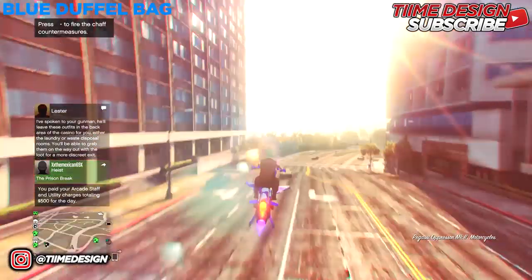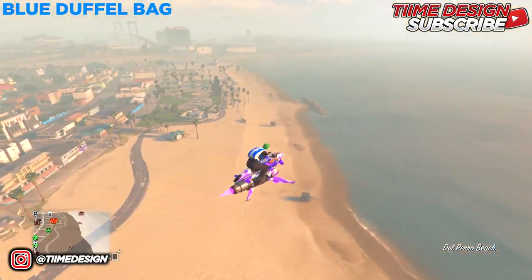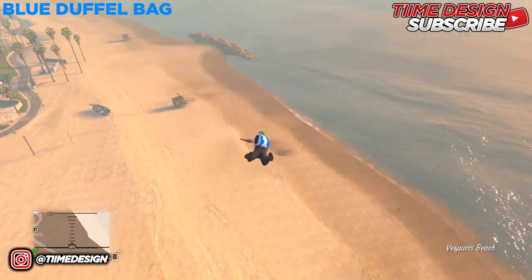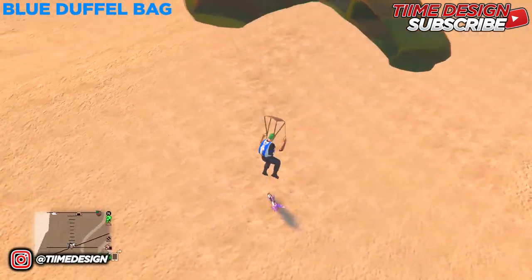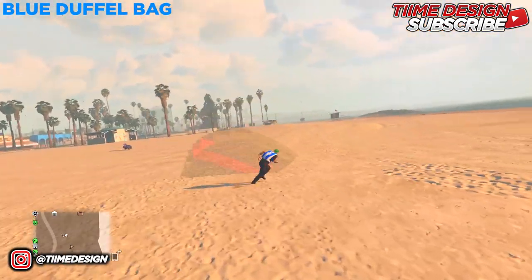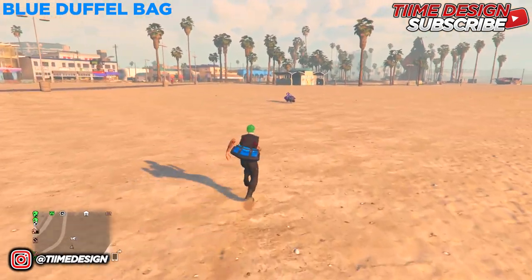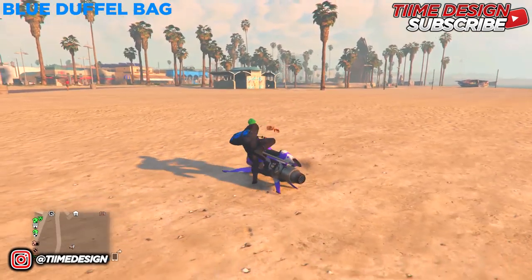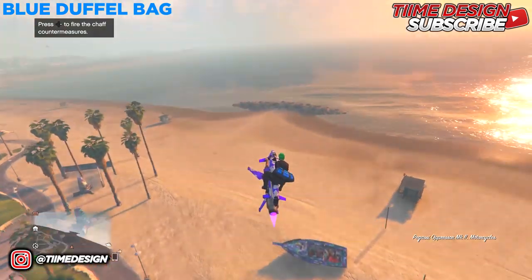Once inside, walk back outside and head over to the mask shop at the beach to save the duffel bag. Get on the Oppressor and head over to the mask shop. Make sure you have the parachute on — either from the interaction menu if you already have it, or from the gun store if you don't. Make sure you jump out of the Oppressor so the duffel bag can show before you head to the shop.